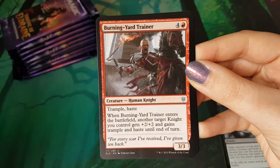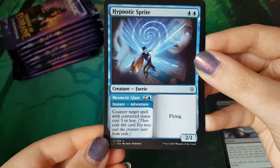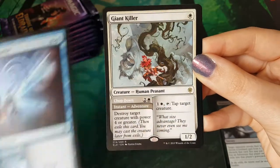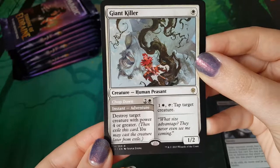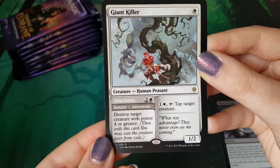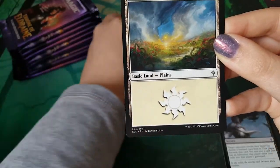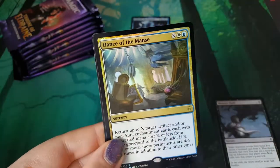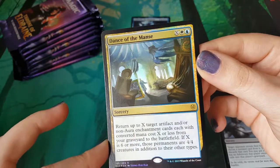Mystical Dispute, Burning Yard Trainer, Hypnotic Sprite. We have a Giant Killer - that's pretty neat, I like him a lot. And we have a foil rare: Dance of the Manse. That's good.